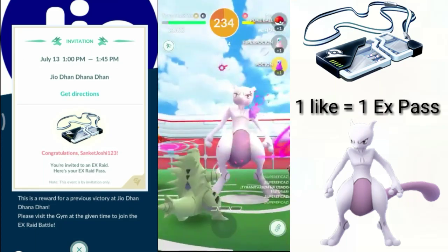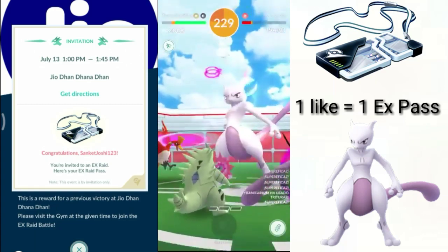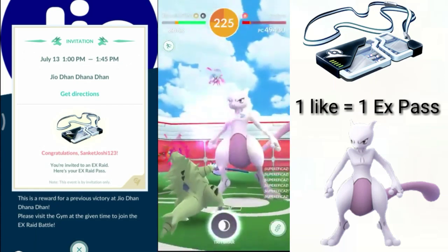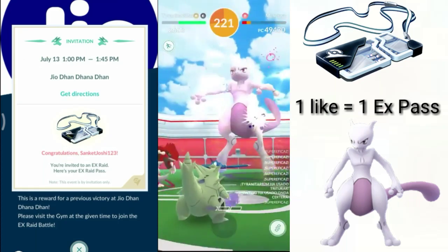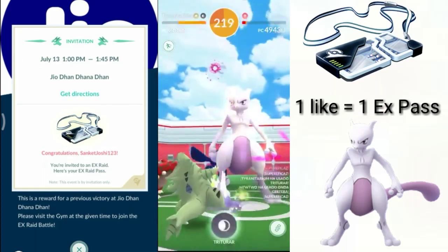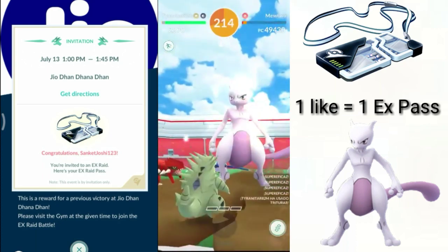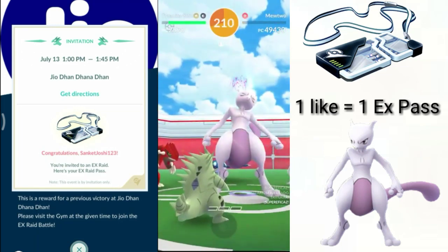So what exactly is an EX Raid Pass? It is a usual Raid Pass which you get through invites. When you raid at a gym — a sponsored gym or a park gym — then if Niantic chooses you, you are invited to a raid at that very gym once again.